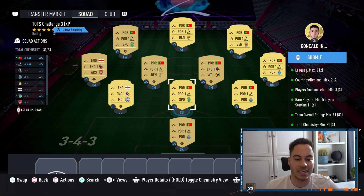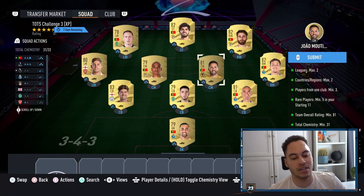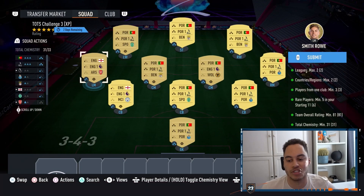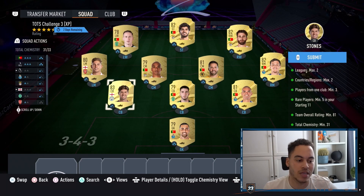We've gone Portuguese league with Portuguese players, then we have João Moutinho linking to the Premier League. Your left mid just needs to be a Premier League English player, and we've got John Stones to get up that rating.